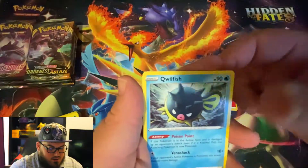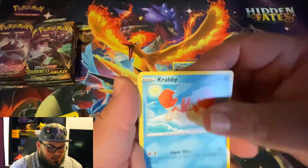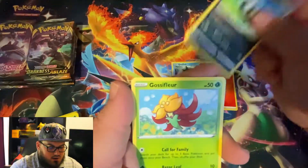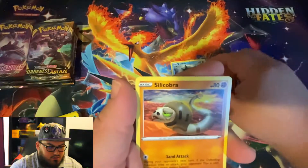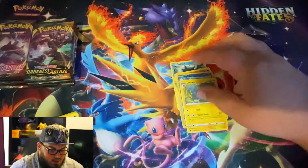Citrus Berry, Quillfish, Energy Switch, Ferroseed, Krabby, Galarian Zigzagoon, Gossiflor, Silly Cobra, a Reverse Shelder, and Lantern.